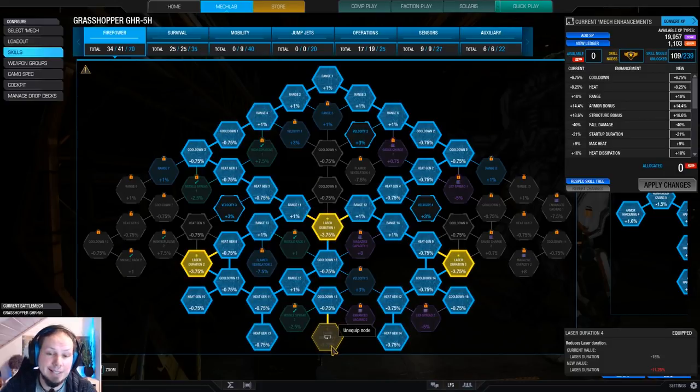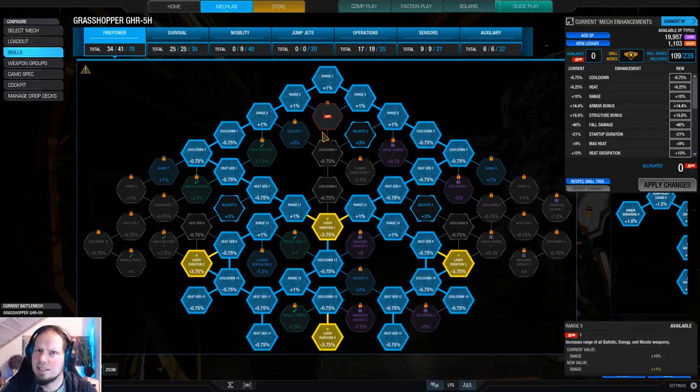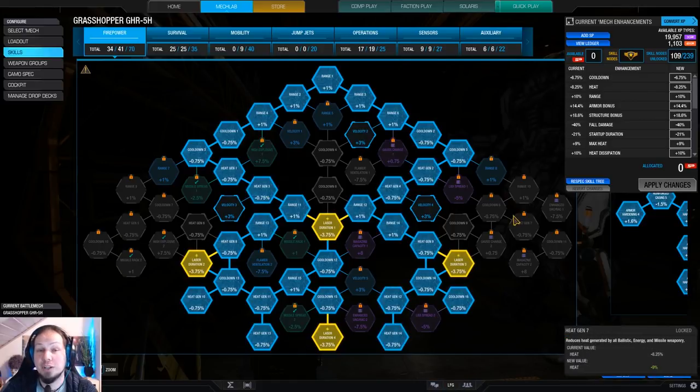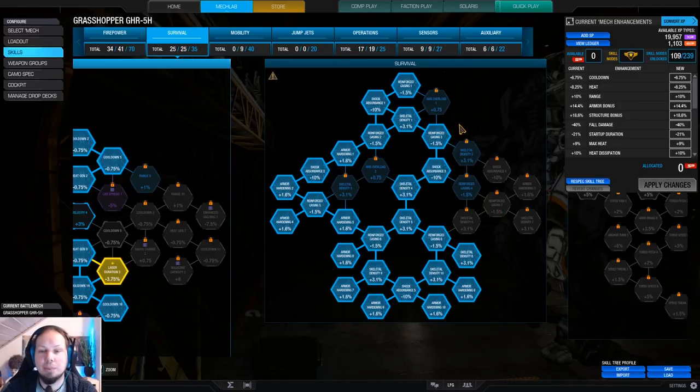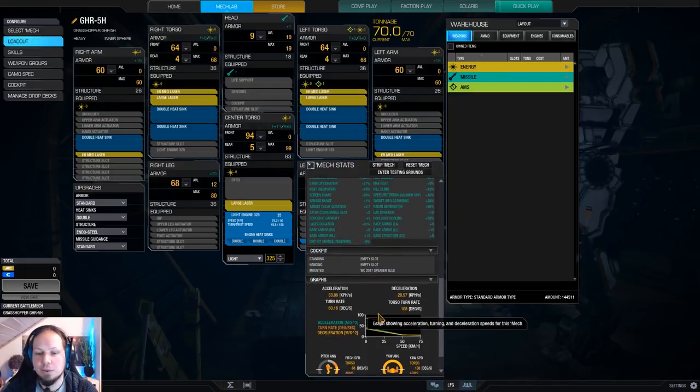We want laser duration obviously, and we also want the heat gen and the cool down nodes. There's not really much more that you necessarily need, but on the way down to get the laser duration nodes, that is very, very nice to have — especially the heat gen nodes. We have a good amount of armor and structure as well because I like some survivability, and we have some baseline armor and structure quirks on the mech.